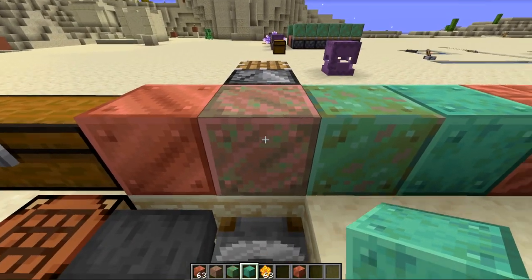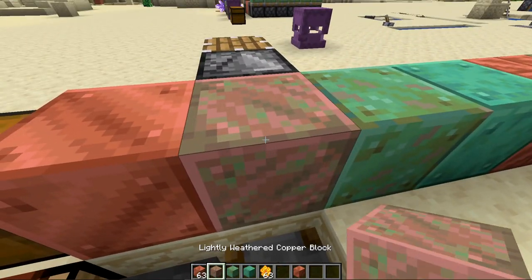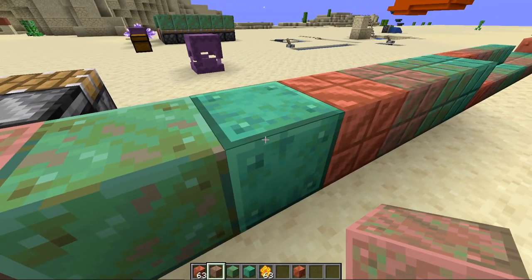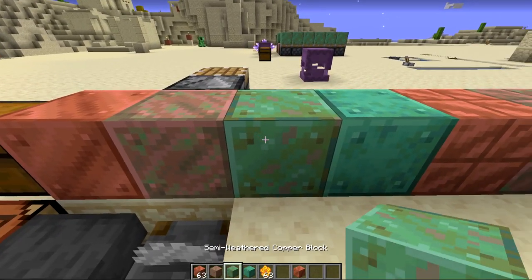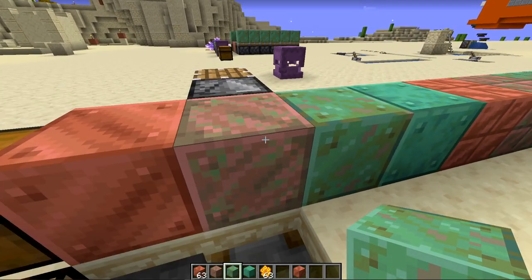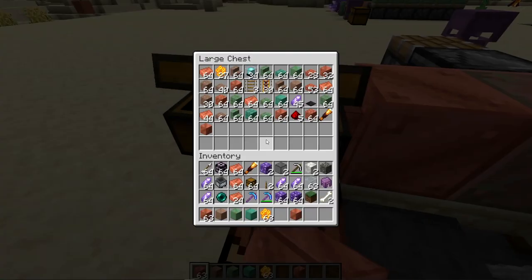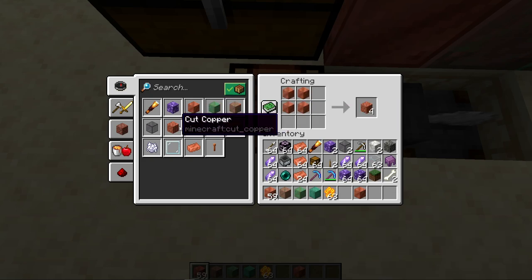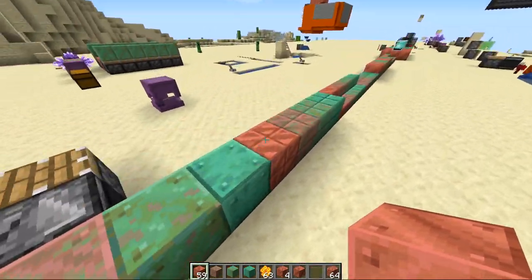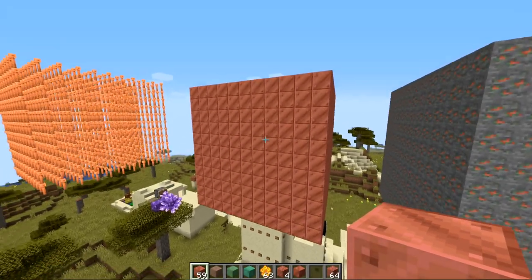If you want the lightly weathered or semi-weathered stages and want to keep them that way forever, you have to obtain them at that stage and then wax them. If you wait too long it will convert to the next stage. I'll show you how to automatically get the lightly weathered and semi-weathered copper variants, since those are the hardest to get. I'd recommend working with copper blocks since those can be crafted into cut copper and then into stairs or slabs.